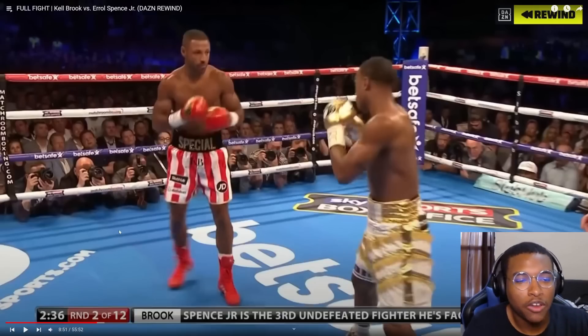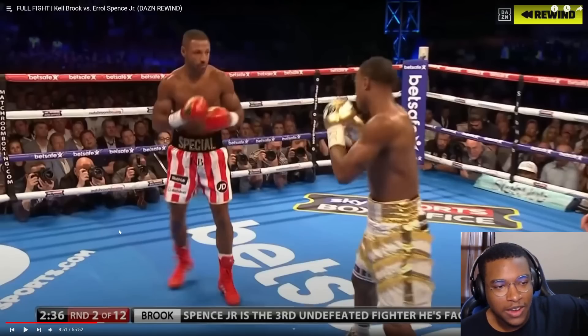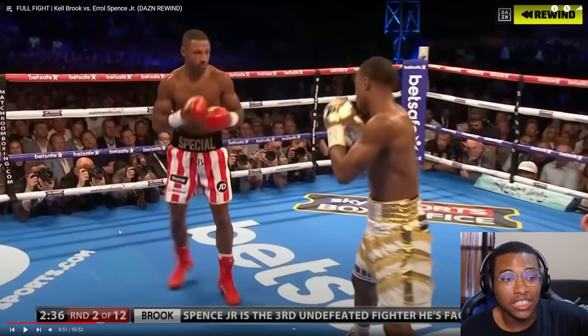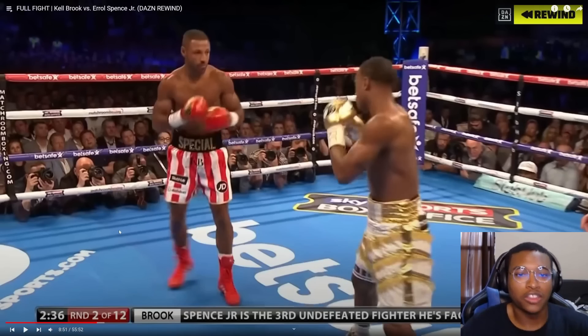When you're fighting a counter puncher, you want to build in hesitation. Sometimes Spence would feint and probe — he would feint with his feet too. What he was trying to do at times was actually counter the counter jab of Kell Brook. He'll throw out a jab, Kell Brook throws his counter jab, and then Spence leans back and throws a jab over the top.